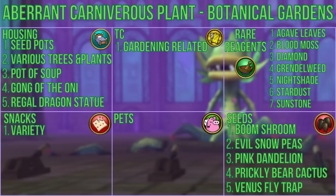Some useful reagents you can get include agave leaves, blood moss, diamond, grendelweed, nightshade, stardust, and sunstone. Seeds include boomshrooms, evil snow peas, pink dandelions, prickly bear cacti, and venus flytraps.